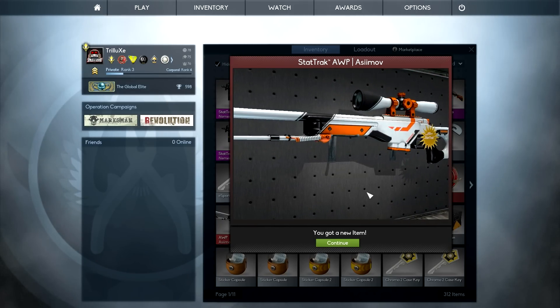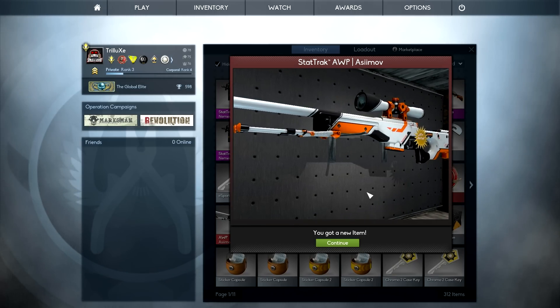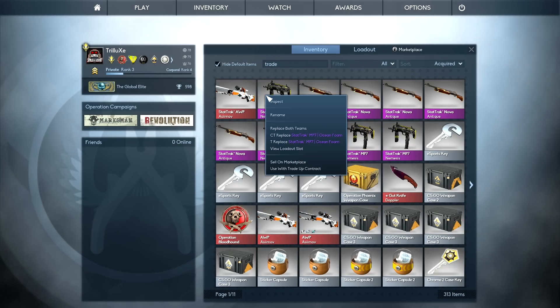This one is definitely Field-Tested again. I lost about 20€ on that, but that's still okay — it's a pretty nice looking StatTrack AWP Asimov. I'm pretty sure it's Field-Tested, yes, because I threw a bunch of Minimal Wear skins in there so it should come out Field-Tested. Let's go ahead and try one more time.